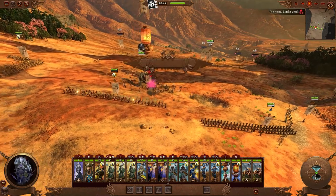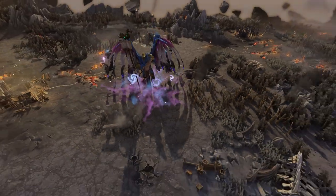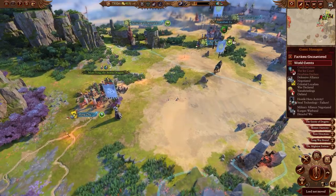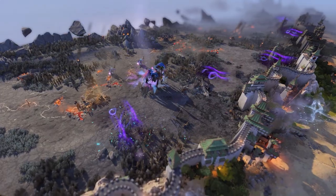Slaanesh's forces are a trifling thing this time, and they're easily dealt with. But whilst we were distracted at Slaanesh, a host amassed outside of Snake Gate — the Changer of Ways is making his move. The journey across Cathay is long, but we arrive in time to face the demons.